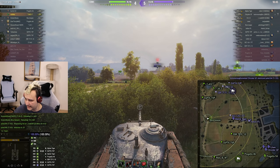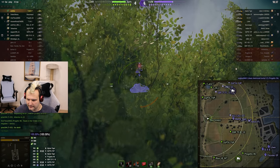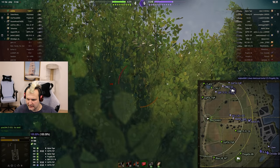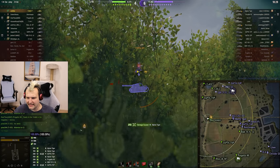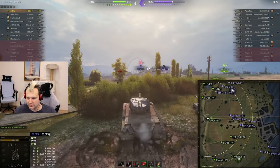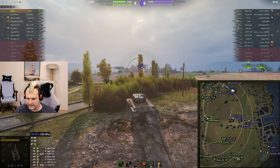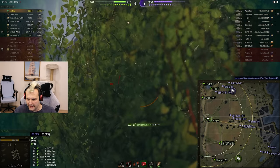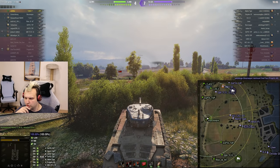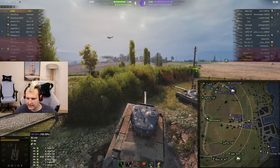I am aware of the snipers over there but I don't think we can change something about that. Cupola shot, fellas — considering what kind of alpha damage this gun has, we definitely cannot say it is ideal by any shape or form. Blind shooting doesn't really matter. Look at this guy sitting in the middle — we can hit him once again, actually he might try to move back. Unfortunately he moved back. So far we have 1,200 damage and 200 assisting damage.